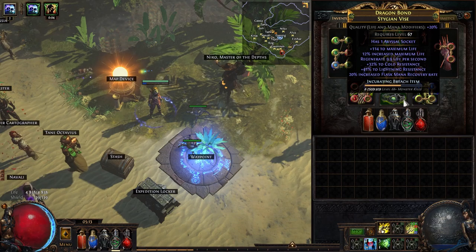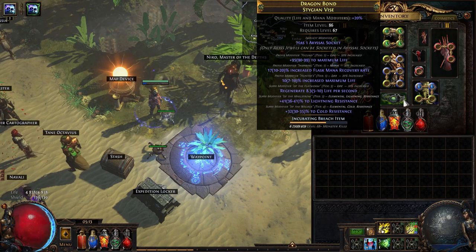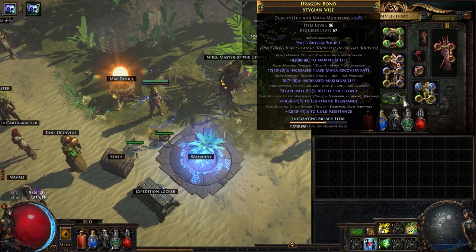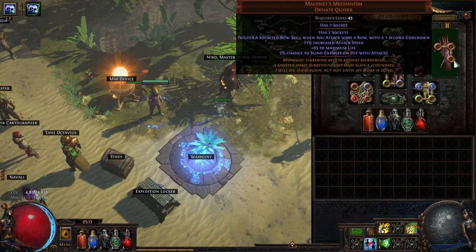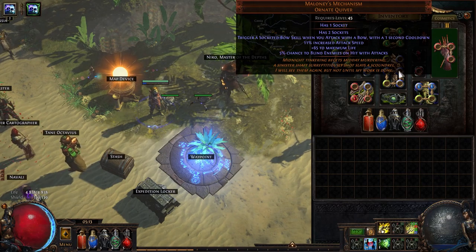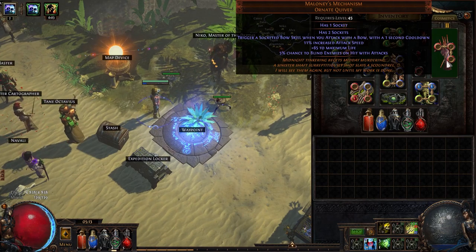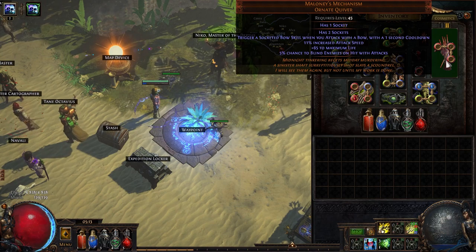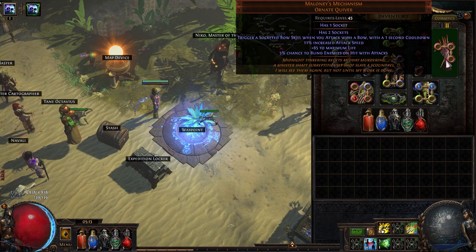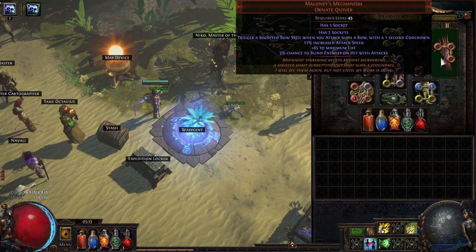On your belt you want a Hunter belt. I bought mine for 7 exalts — it has tier 1 life and tier 1 percentage life, which is a Hunter mod, plus two pretty big resistances, tiers 3 and 4 lightning and cold. For the quiver I am using Maloney just so I can level up three additional sockets. If you don't want Maloney you can use a rare quiver with life, resistances, chaos damage over time multiplier, plus one arrow, or just damage over time multiplier.